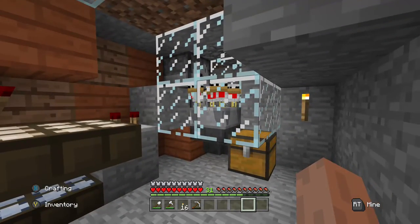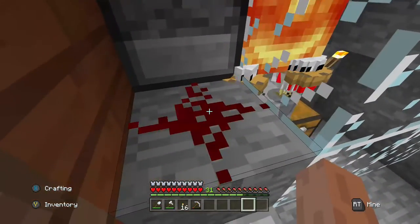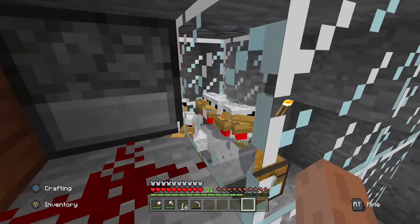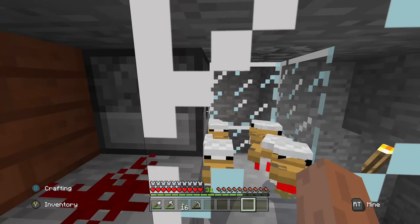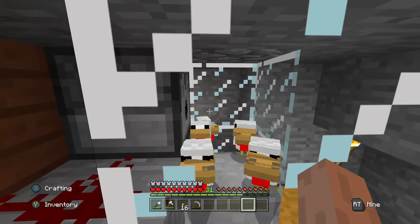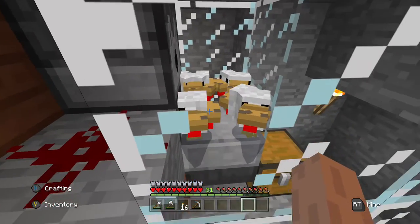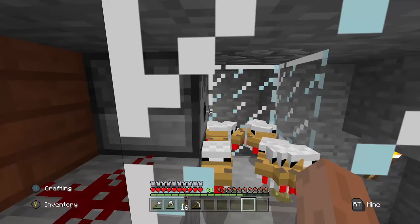There's a hopper with a slab on which the chickens are standing. As long as they're baby chicks, they survive the lava — well, it sounds like they get a little bit of damage. But as soon as they get big enough, they will catch fire, burn, die, and fall into the hopper and then into the chest.